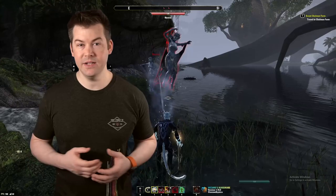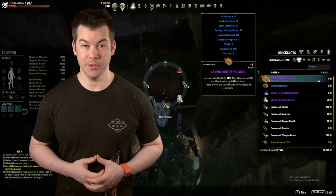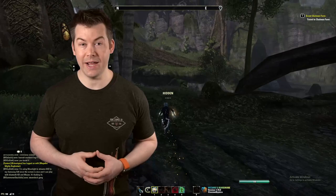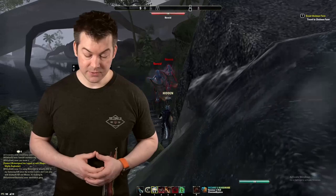Friends in Low Places — once per day when you get a bounty, it will remove up to 1,000 gold pieces worth of bounty. I don't typically find it super useful because if you follow this build you'll almost never need to pay bounties. I have a video on how to get away from guards — it's super easy. There are better things you might want to put in that slot instead.